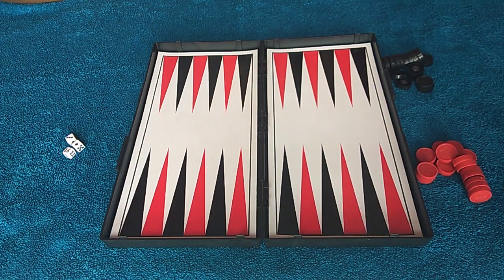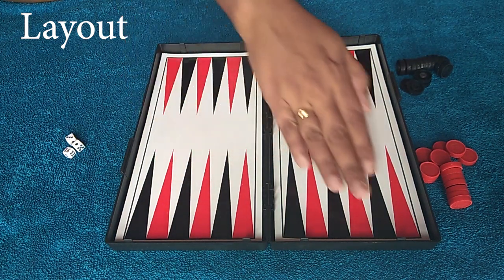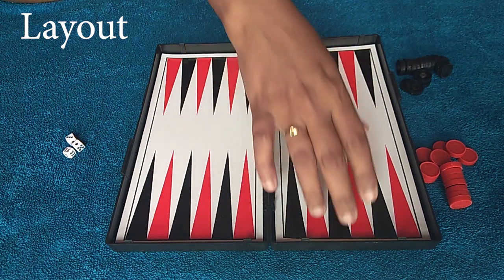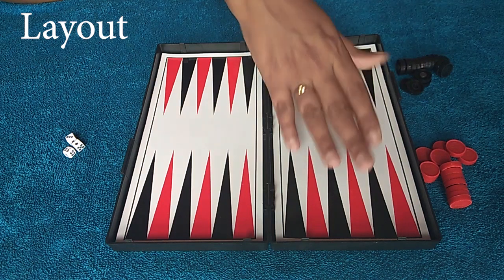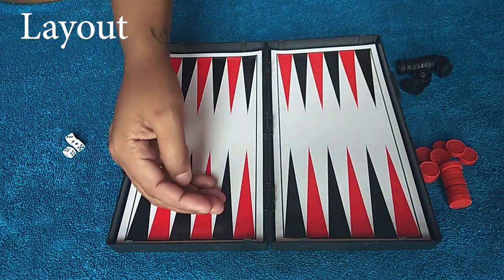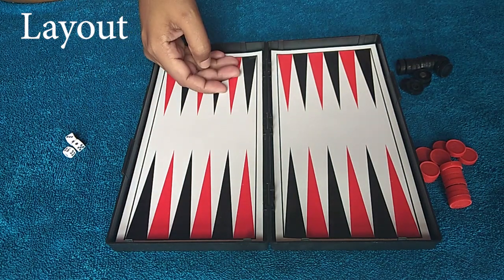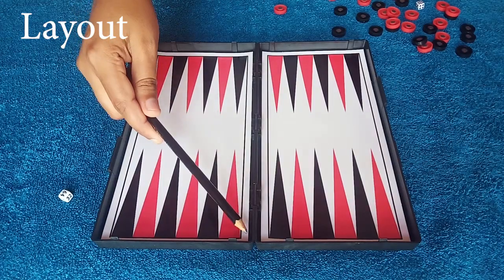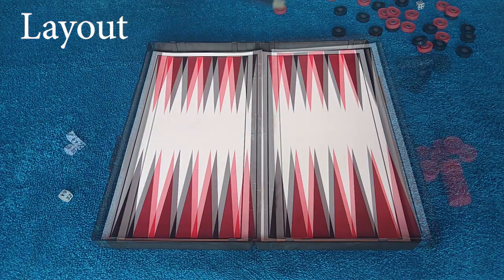Before starting this game, you need to understand the layout. This game board is divided into 4 quadrants and 2 parts — both are home bases, one for black and one for red. There are also outer base sections on both sides. You can see the rows of the partition on the game board.